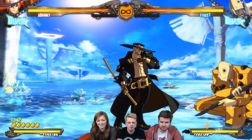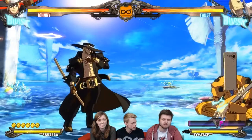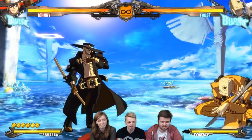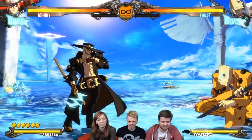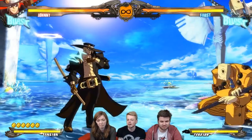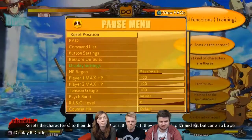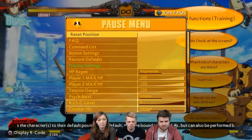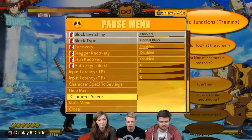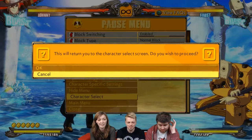Johnny has the Mist as well, which makes the slashes unblockable, but that requires quite advanced setups we're not going to bother with right now. Can you go back to character select? We'll look at the options - almost all the way to the bottom - and select stylish mode to see if we can get something extra out of the character.